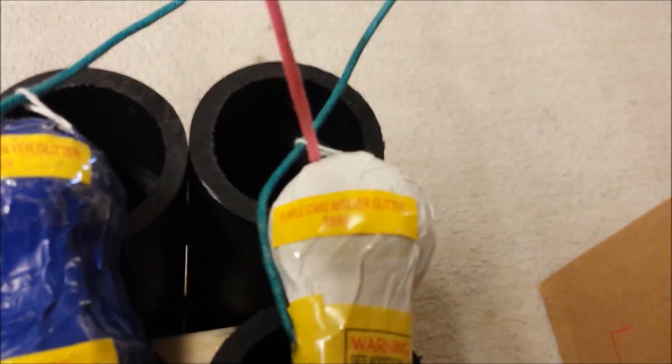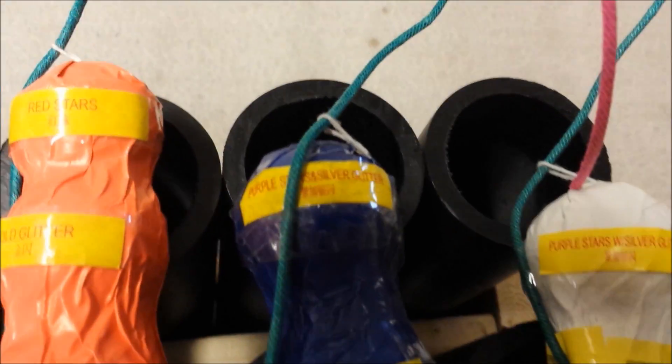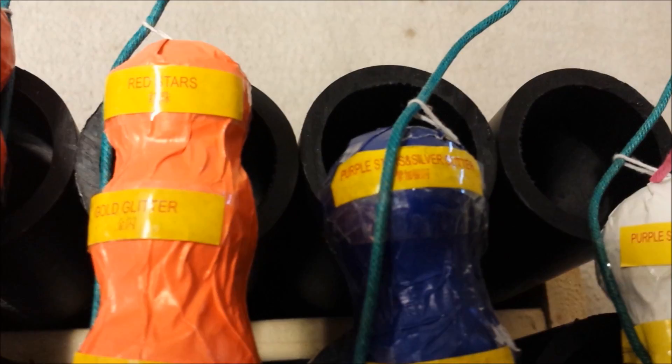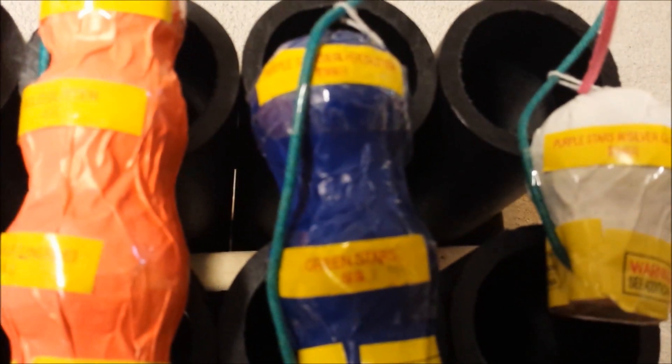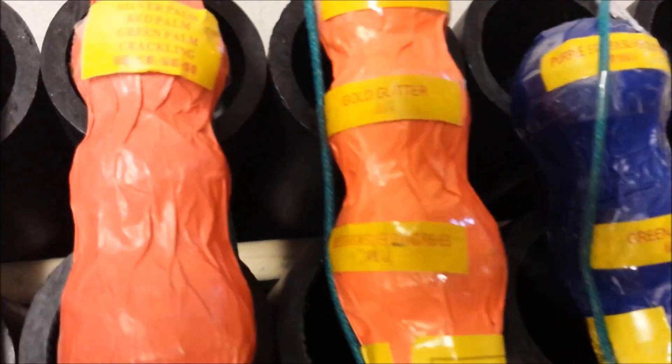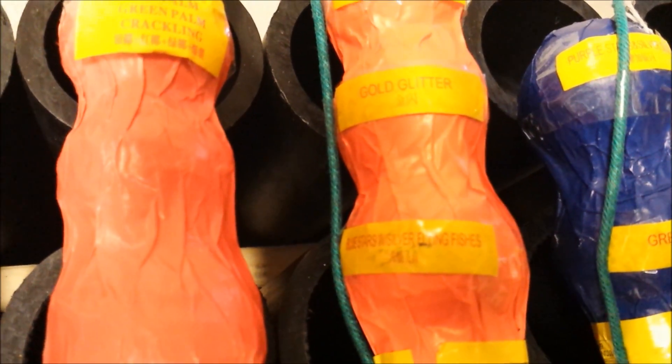For now, these are the effects I have fused together. For the ball break it's purple stars with silver glitter. For the double break it's purple stars and silver glitter with green stars. For the triple break it's red stars, gold glitter, and blue stars with flying silver fish — nice flying fish effect on that one.